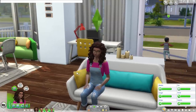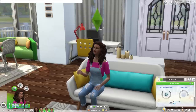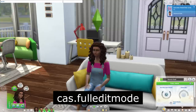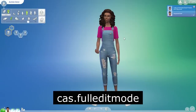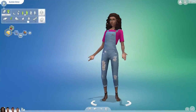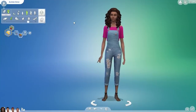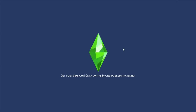The next cheat is CAS full edit mode — cas.fulleditmode. This is really helpful if you want to change a sim's traits, skin tone, facial structure, or anything like that, since there are many things you can't do in a mirror or through normal CAS. When you enable it, you can go into CAS on any sim, even townies, and change everything about them — traits, facial structure, age them up or down. I use this a lot with townie characters by shift-clicking them and choosing Modify in CAS.